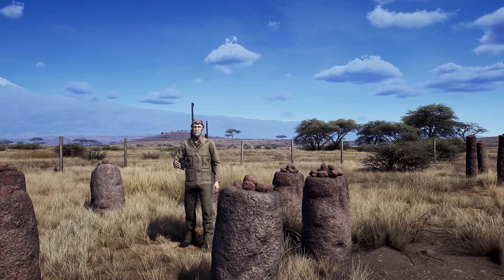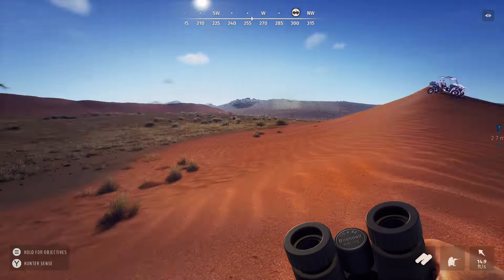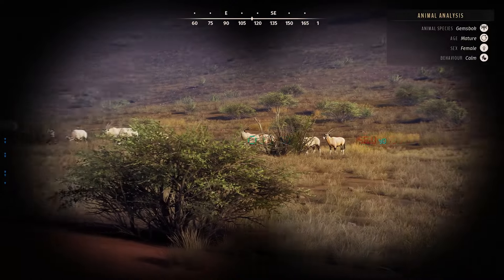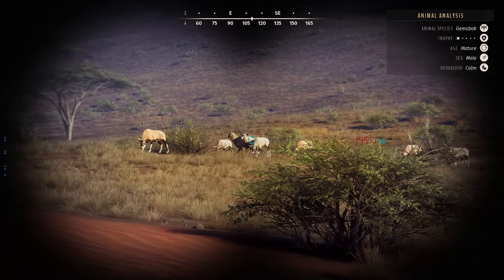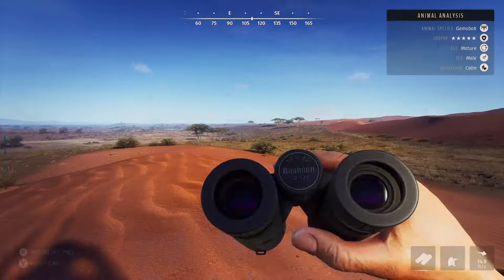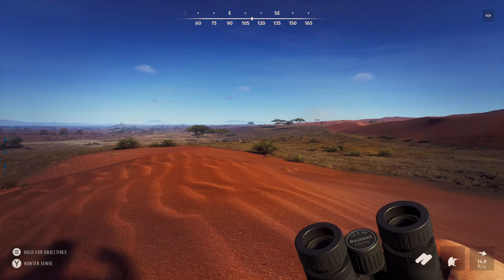Let's head out here today, cross our fingers and see if we can finally get ourselves a five-star lion. Started out here by the dunes — very edge of dunes — and I came across a herd of gem's bok. Right out here we have ourselves a five-star, and as soon as I say that he's going to go hide behind one of his buddies. We'll get our gun up here and take a shot on him.